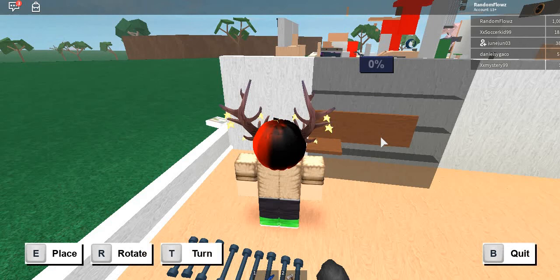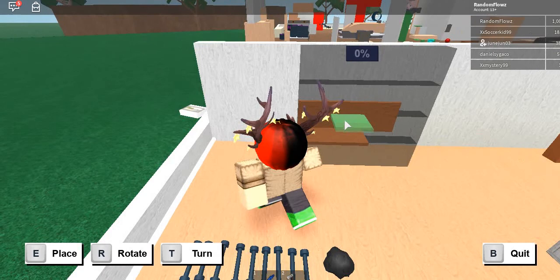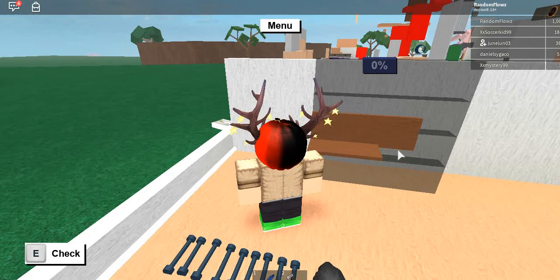And then if you want, you can add some coal, and then you can put it in the volcano. I don't really want to because I don't want to risk losing connection and then not having any coal, because I don't have any coal.